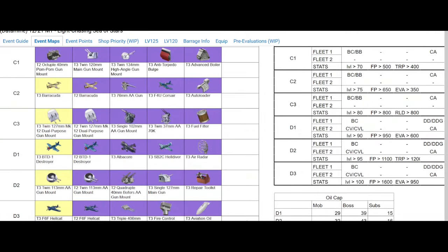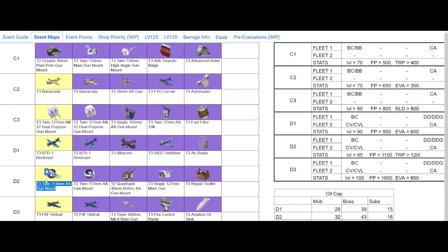For the gear drops from event maps: the Barracuda is nice as a parallel torpedo bomber for general purpose. There's a really good DD gun with a nice AA and a secondary too. The Roomba is a pretty solid AA gun, and the Hellcat is a pretty solid fighter. Aviation oil tank and fire control raider are not bad either. I'd suggest D3 first, D2 second - D3 for the most points. C3 is pretty good for gear, particularly that DD gun, then C2. Probably do D3 just for the most points and to get Flasher.